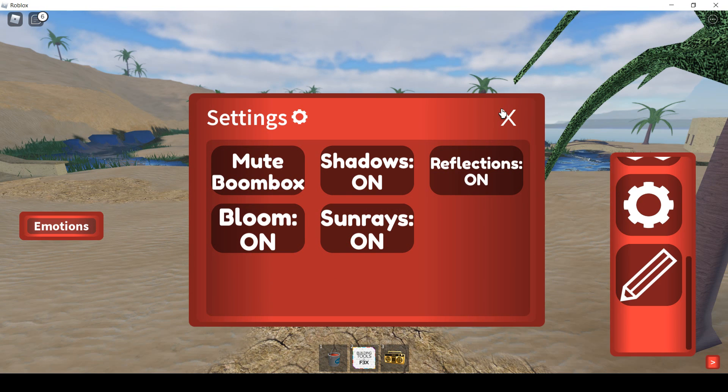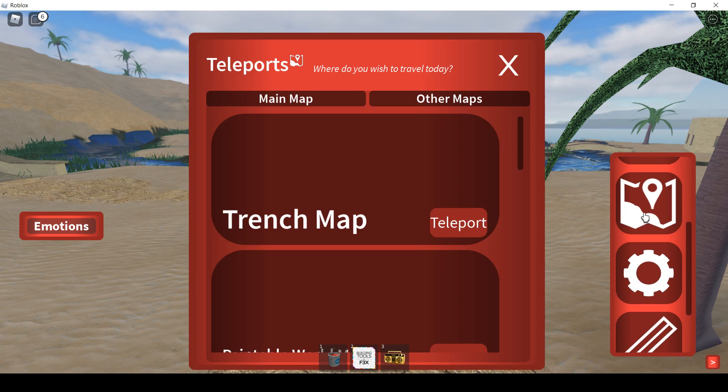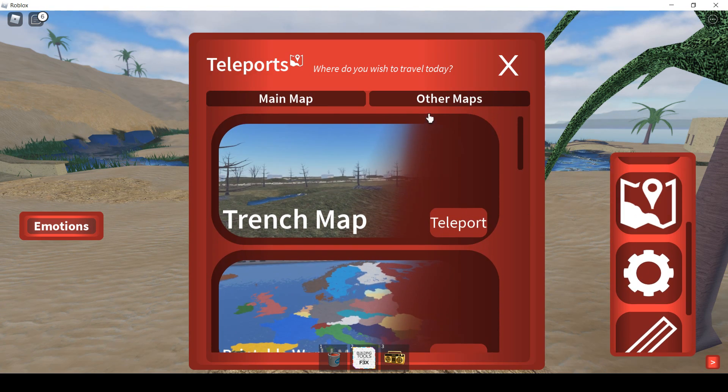Step 11: Here are some more settings. Step 12: You can choose a map where you want to play.